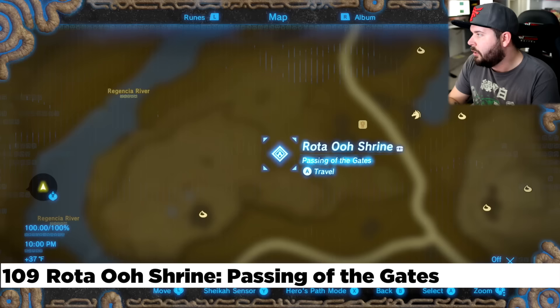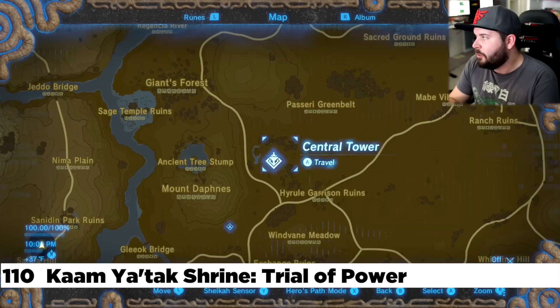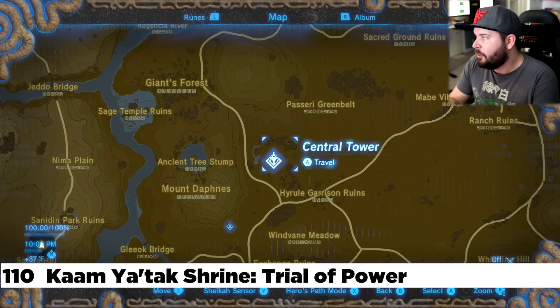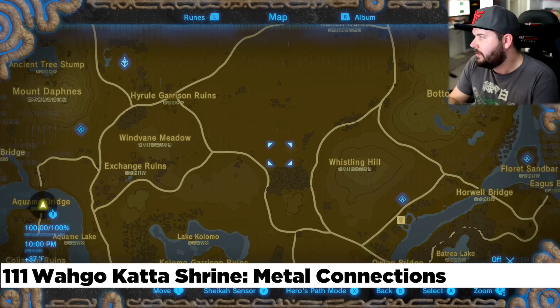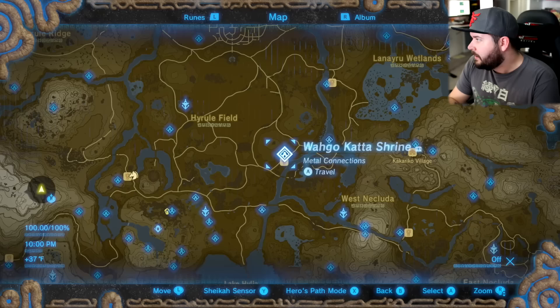Making our way north of that is the Roda O Shrine — the shrine for the Outskirt Stable. Making our way north of the Outskirt Stable and the Coliseum, you'll find the Kam Yatak Shrine — right out in the open, not far from Central Tower. Directly east of that is the Riverside Stable and the Wa Go Katah Shrine. Fun fact: if you somehow haven't gone to the Lost Woods yet, you can actually find Hestu here and trade in more Korok Seeds before he goes away.